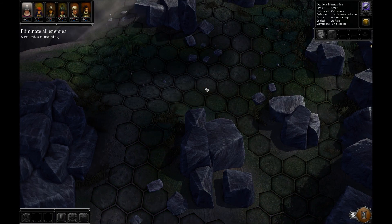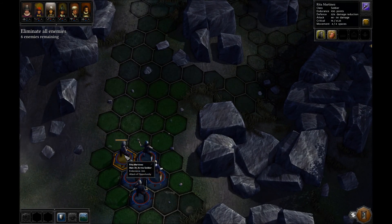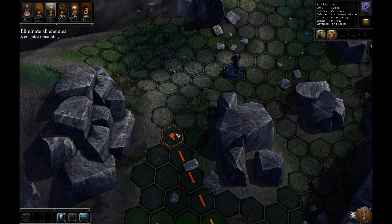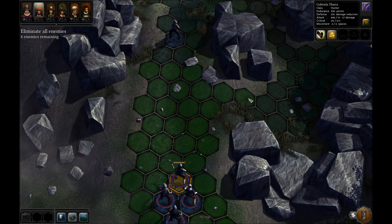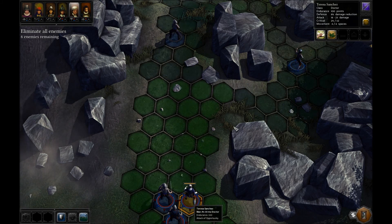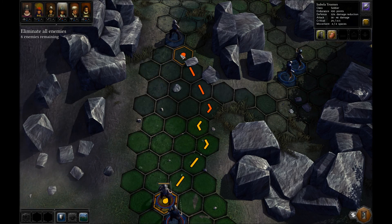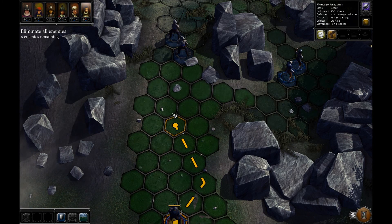Let's go ahead and move Daniela right here. Calm down, game. Rita. Oh right, Rita's a soldier. Daniela's a scout. Go ahead and move you all the way forward. Gabriela, we'll go ahead and move you right here. The good doctor, we'll move you up with Gabriela. Isabella, go ahead and move forward with Rita. It's been a while, I'm forgetting everybody's name. Montego.